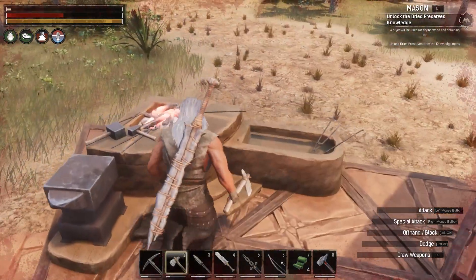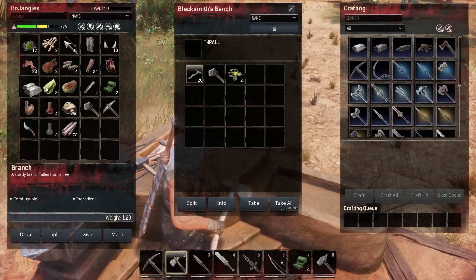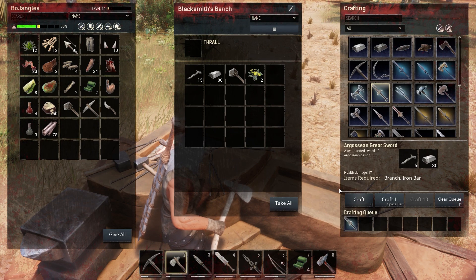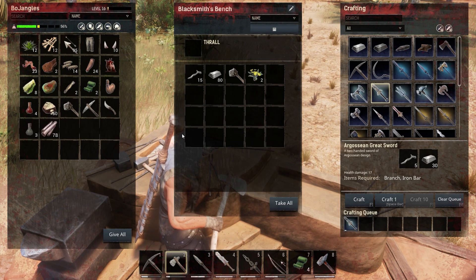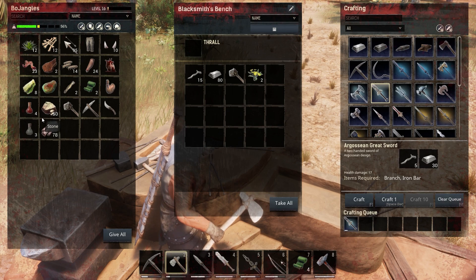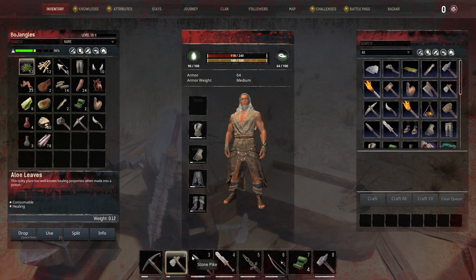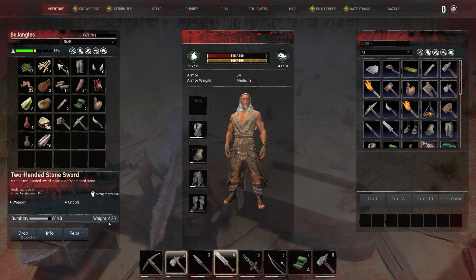We're back at the base! We got our iron - it's time to upgrade our sword. Let's craft this bad boy right quick. I wonder how much more damage this is gonna do moving forward. We've got the metal hatchet already - we really need a metal pickaxe. What we're really struggling with is getting fiber.